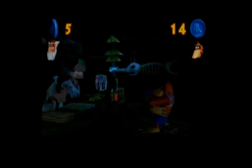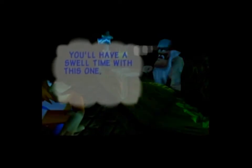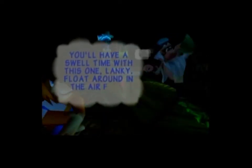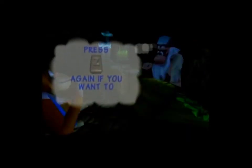So we're going to get Lanky's second move here, which is a pad move called the Baboon Balloon — or Baboonus Balloonus. Yeah, they weren't really trying very hard that day. Basically, if you find a pad with Lanky's face on it, press the Z button and you'll inflate yourself just like a balloon.